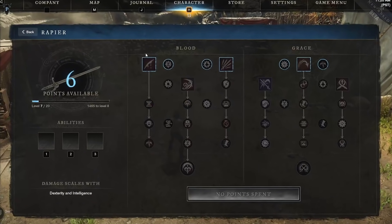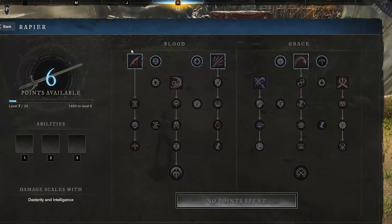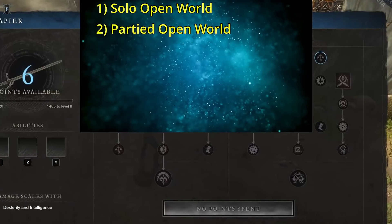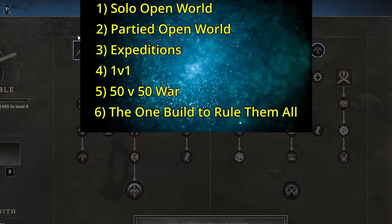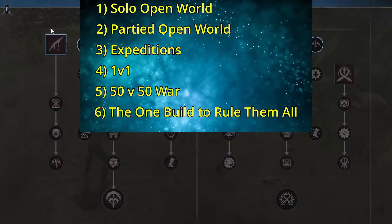Trait lines are done — let's head into builds. There are a plethora of different ways to play New World, so we'll cover: solo open world, partied open world, expeditions, 1v1 builds, 50v50 war builds, and the one build to rule them all for those who don't want to constantly change their build.